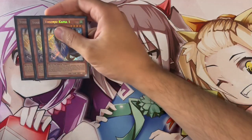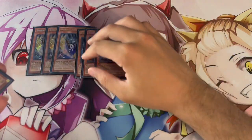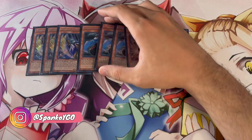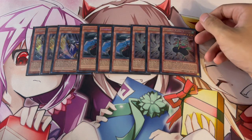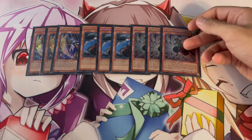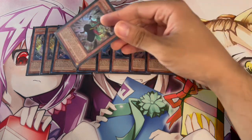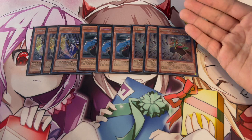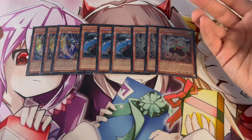Starting off with the Yosenju monsters: three Kama 1, three Kama 2, and three Kama 3. These are the most important Yosenju monsters — they get themselves on the board and each has unique effects. Kama 1 lets you bounce a card when you have another Yosenju. Kama 2 lets you attack directly, which is relevant during time. Kama 3 lets you search another Yosenju name when a Yosenju inflicts battle damage. These nine are the ones you need — don't play any Yosenju names that don't do much for you.